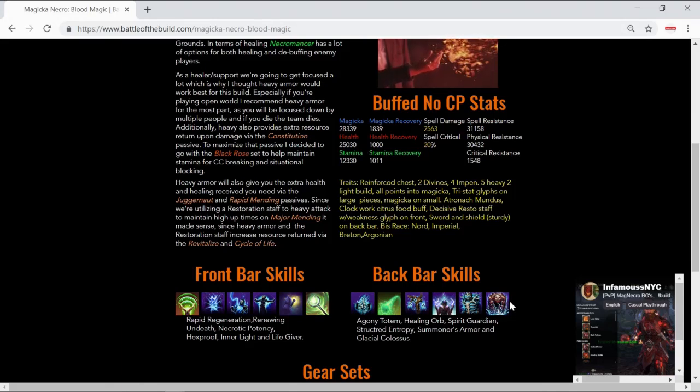For traits, when running heavy armor you always want reinforced on the chest. We're utilizing two pieces of Divines and the rest Impen — this is a five-heavy, two-light build with all attribute points into magicka. We're using Tri-stat glyphs on the large pieces and magicka glyphs on the small pieces. For the mundus we're using the Atronach. For food we're using Clockwork Citrus Filet. We're using a Decisive staff on the front bar, and a sturdy sword and shield on the back bar for extra block cost reduction.